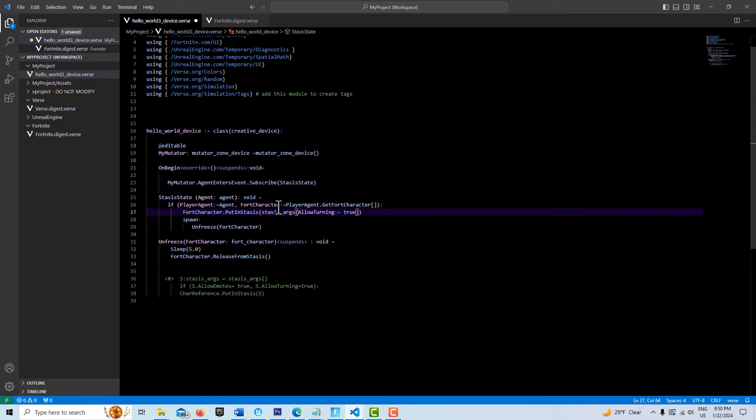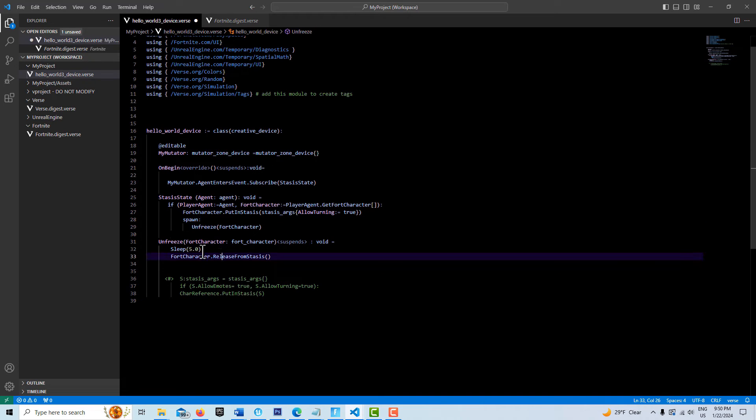To turn this off — the problem I've noted is that it blocks up the character pretty well and you don't lose your keyboard control. So we have to have some kind of automatic way to get us out of stasis. By using spawn we can call here and unfreeze our fort character — we put it to sleep for five seconds and then release it from stasis.